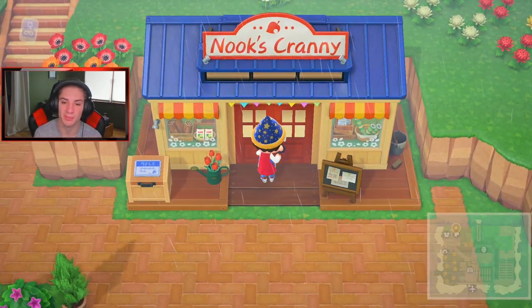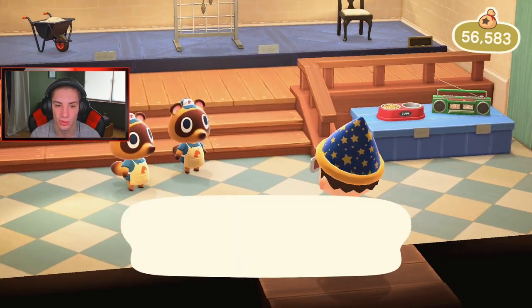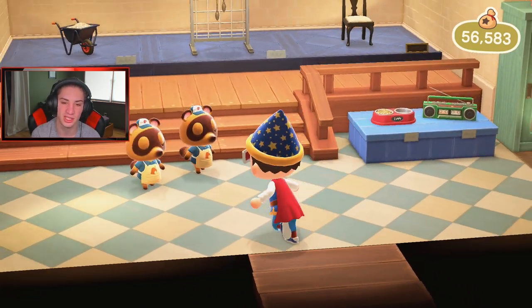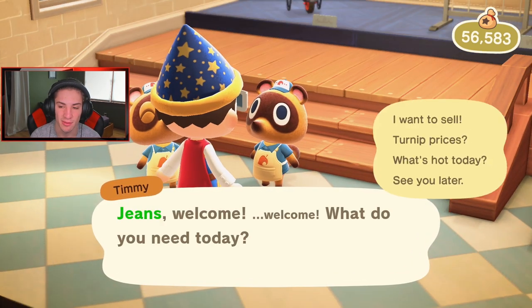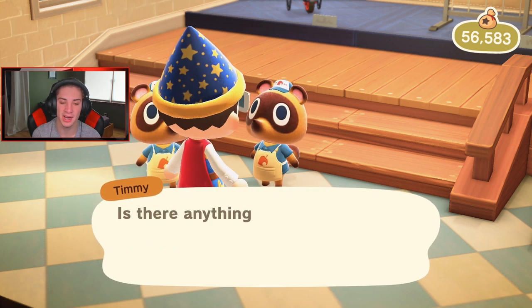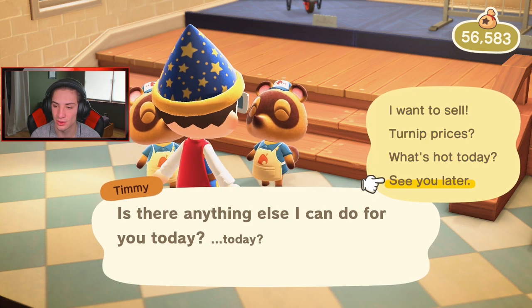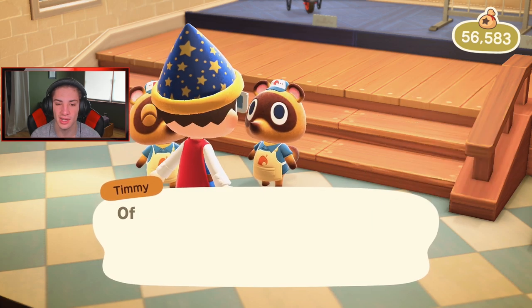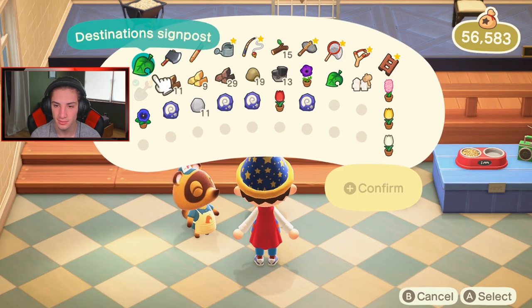I thought it was April 28th - I could be wrong. We're gonna head into the shop, see if we have anything cool to buy, and check our turnip prices just in case they're high. If they're really high I'll let everybody join my island on stream. Turnip prices are 50 bells - that is so whack. I want to sell some of these tulips just to get them out of my inventory and have extra space.